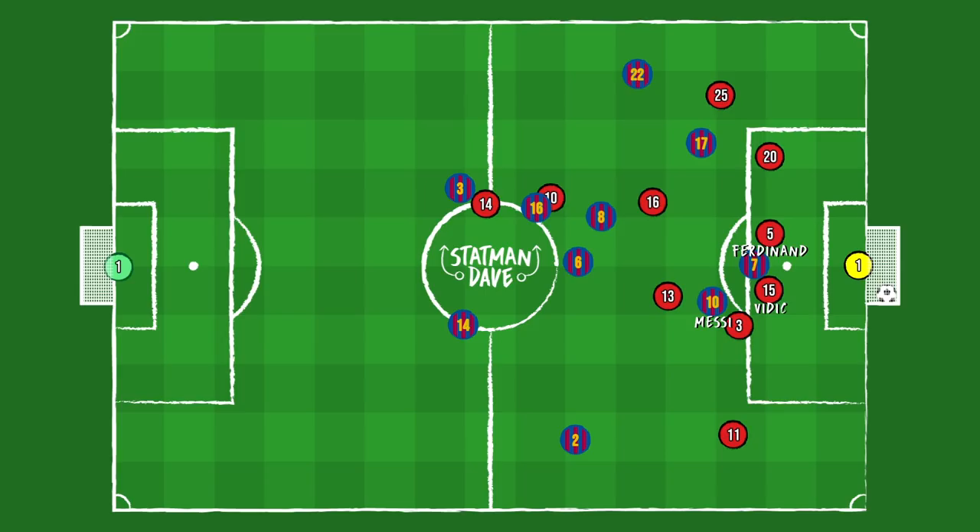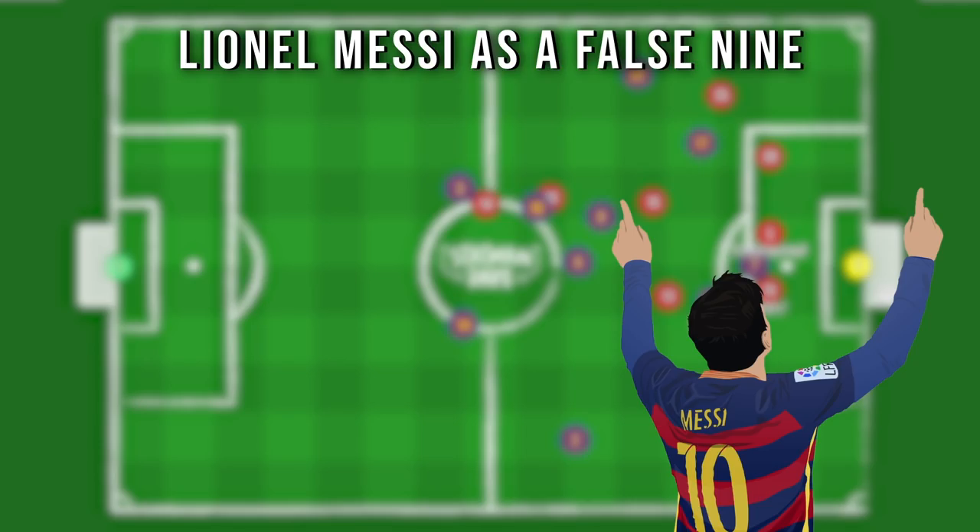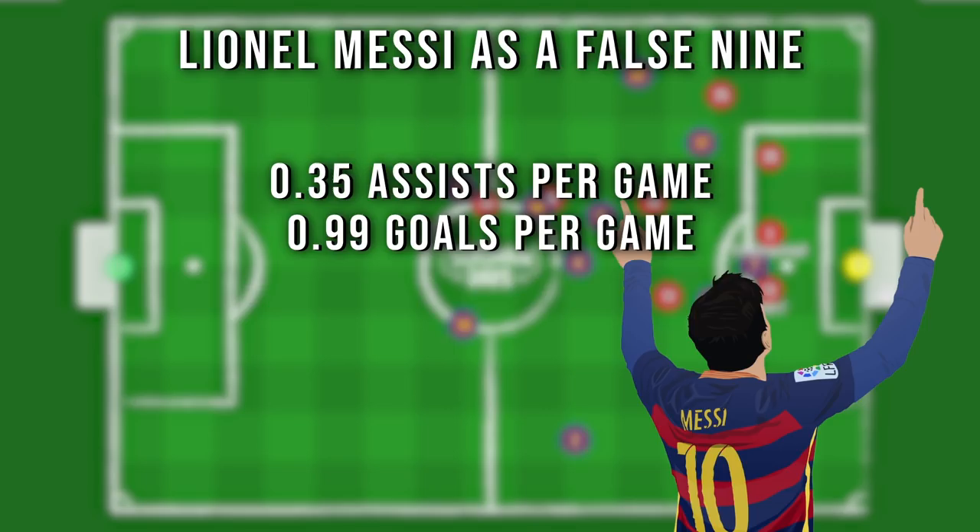Messi's stats as a false nine were an absolute joke — 0.35 assists per game, 0.99 goals per game, and if you add those together, 1.34 goals plus assists per game, or being directly involved in a goal every 67 minutes.